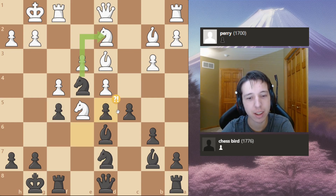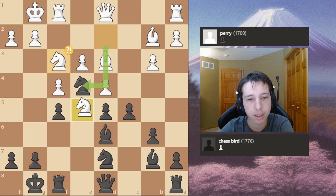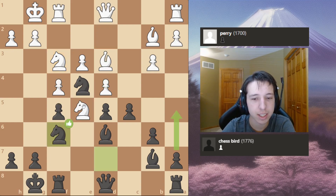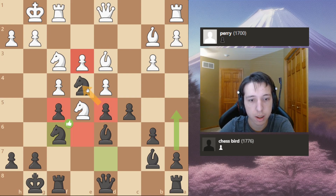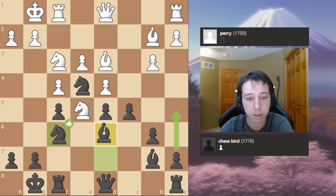He took on D5 and I took back with the E pawn. He played Knight D2-F3, supporting his Knight on E5. And guess what I did? I did Knight D-F6. So again, I have everything that he has. And now I think my position is actually better since he has a weakness on E3 and I don't, but I still have everything supporting my Knight. I don't have a weakness on E6.